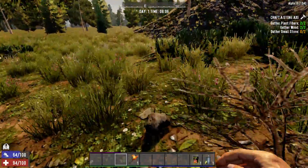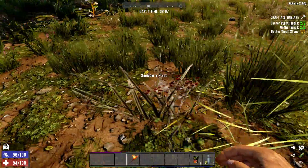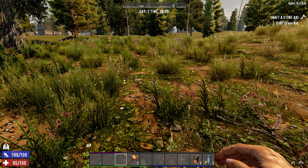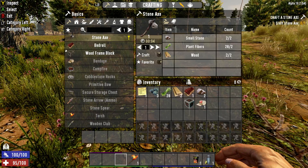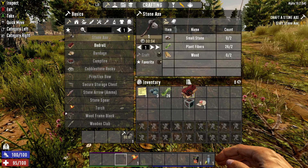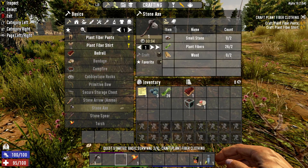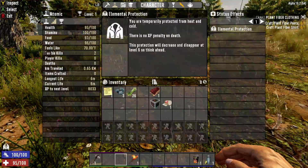There we go. Finally, that took forever. There we go — snowberry. And there's another one. All right, we got plenty of them now. So now we can actually craft a stone axe. How much XP to the next level? 8,000, okay.